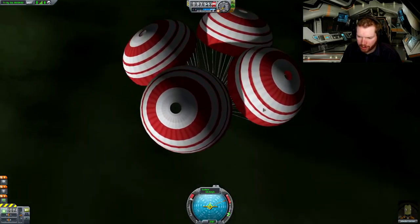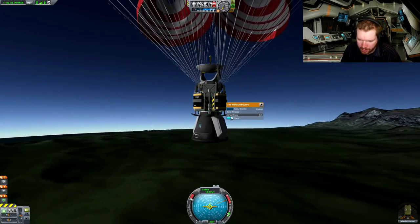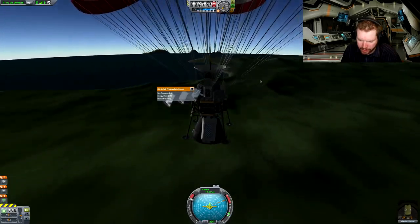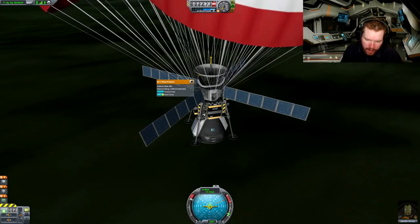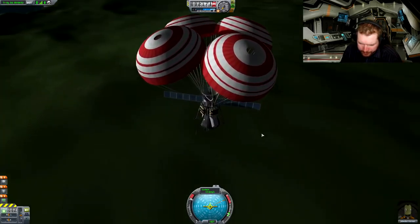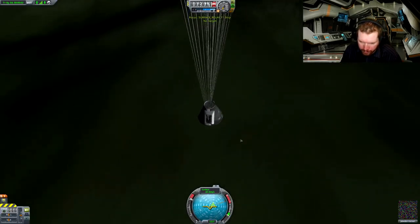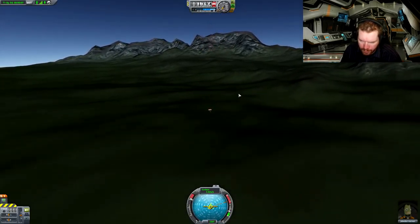And there we have it — at about three kilometers up the drogue chutes are now fully deployed. Let's get this thing ready for landing. Extend the solar panels — extend all of them actually. Allow partial — I'm not sure what that is, so we're just going to say require complete. Okay, two kilometers up. I think it's time to deploy the main capsule now. So let's do that and deploy those parachutes.